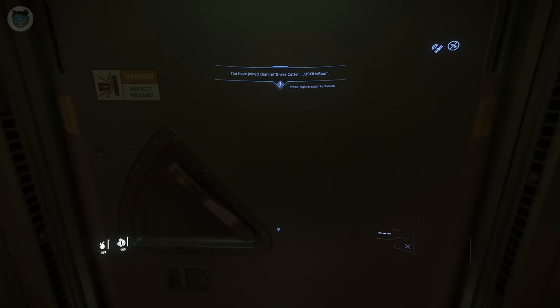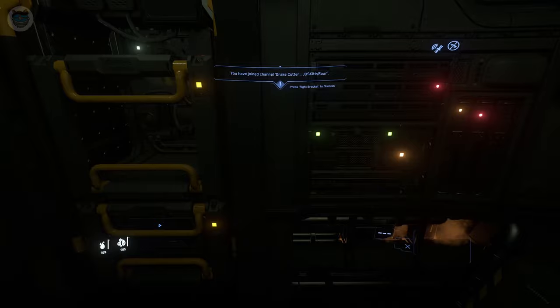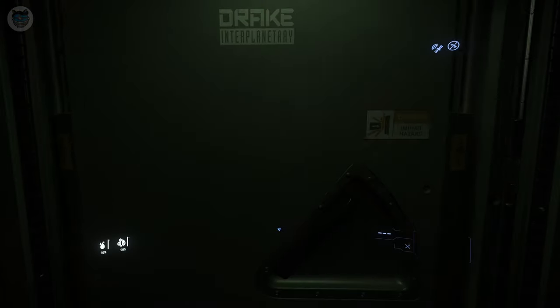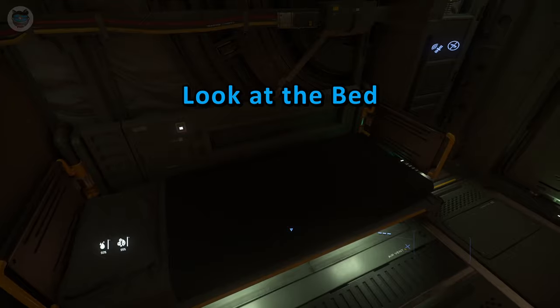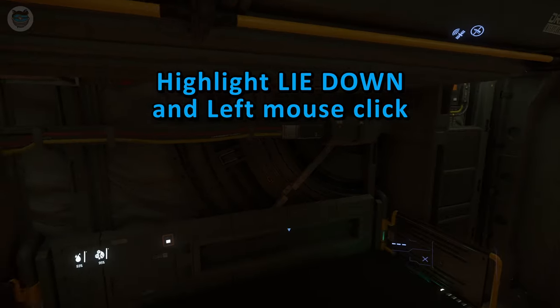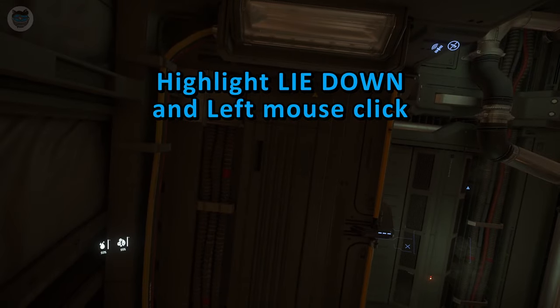We'll begin this tutorial in the cutter cockpit and work our way into the main living area. First, look at the bed, then hold down the default F key, highlight 'lie down' and left click with the mouse, and the character gets into the bed.